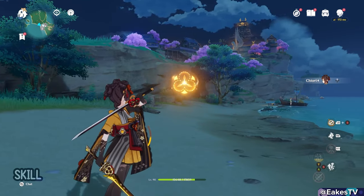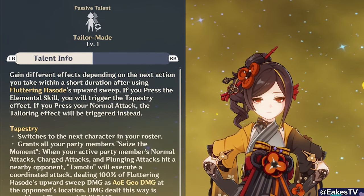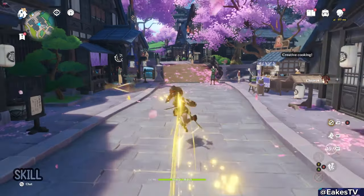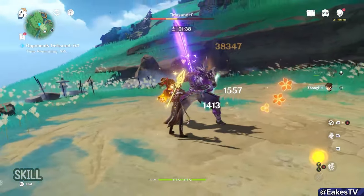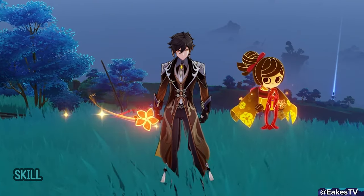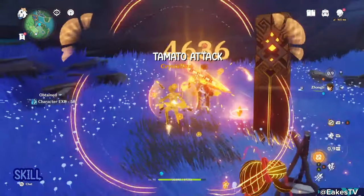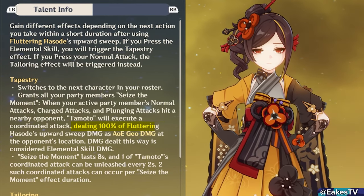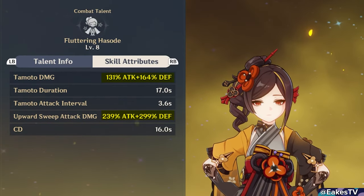There are two more very special things about Chiori's skill. First, it can be held and aimed, just like Kaeya's skill. But the big effect comes from her first ascension passive, TaylorMade. After using Chiori's skill, you can choose two different options. If you tap her skill again, she will switch to the next character in your roster — team order matters here — and it triggers the tapestry effect, indicated by a pretty flower around the character. This makes Tamato do a coordinated attack with the on-field character when they do a normal, charge, or plunge attack, dealing damage equal to Chiori's initial skill cast, called the upward sweep, which is quite a bit stronger than Tamato's regular attacks.